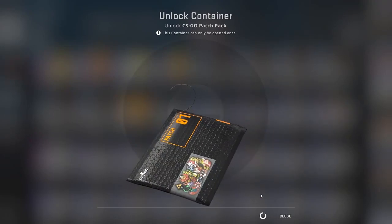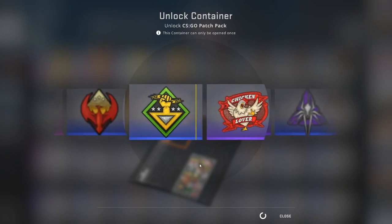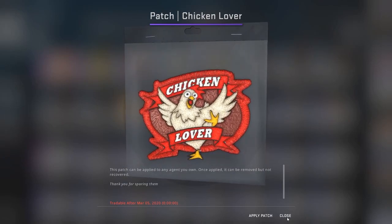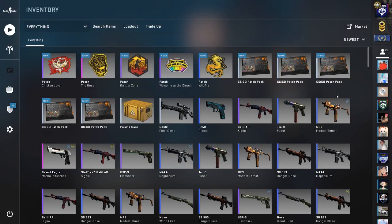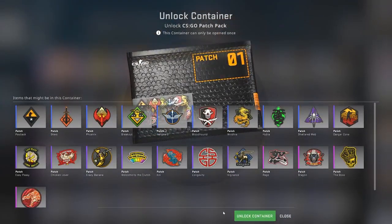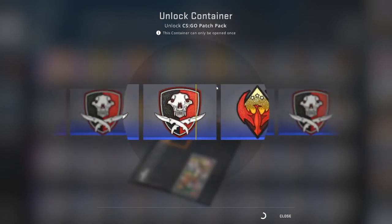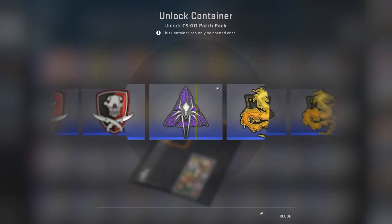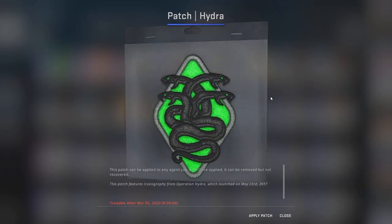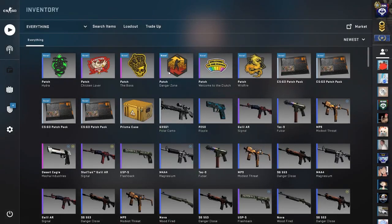Here we go, come on. Chicken! I think this will go really good on the T-side character. I still can't believe we got a Crown already. Let's see if we can get the Howl — that would be a lot of fun to put on the character. I wonder how many more Valve is going to make and what they're going to have in it. We got a Hydra patch. Looks like we got four more.